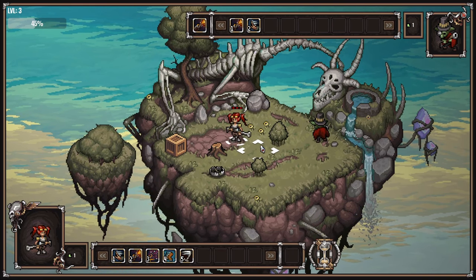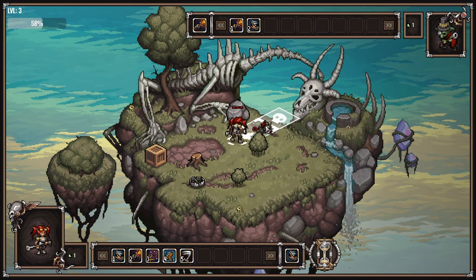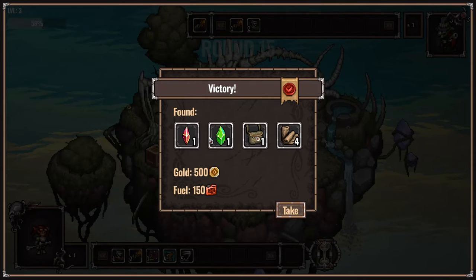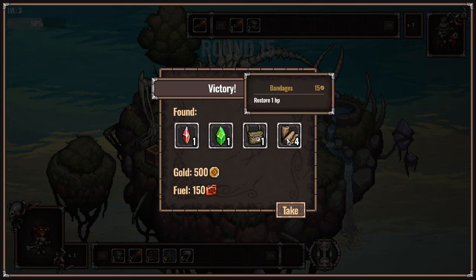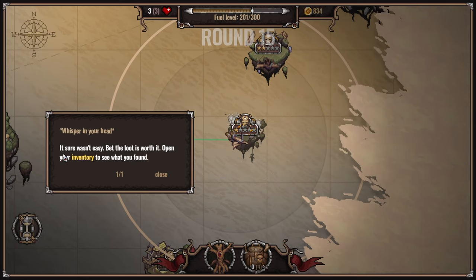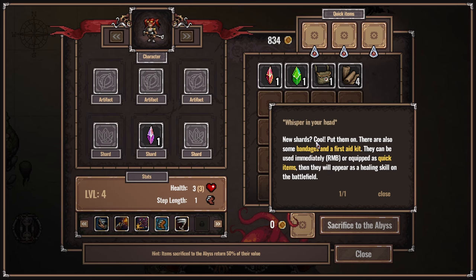He's not going to come closer - there he goes. Wind shard - range attacks plus one damage, nice. Stores 10 HP. Restore one HP - you're gonna have a lot of health later on. Sure wasn't easy, but the loot is worth it. Open your inventory to see what you found - new shards, cool, put them on. There are also some bandages and a first aid kit - they can be used immediately.